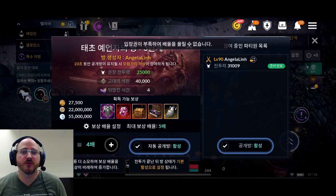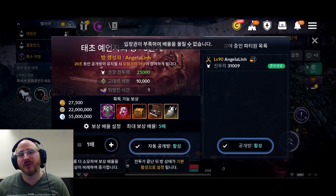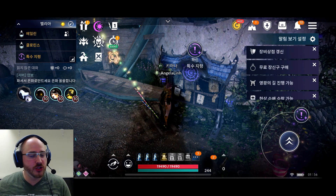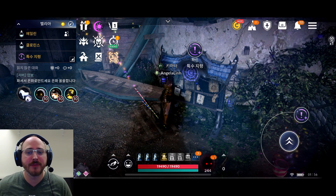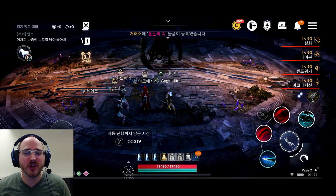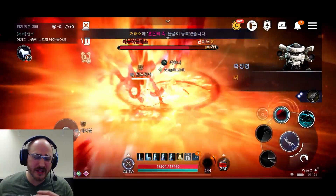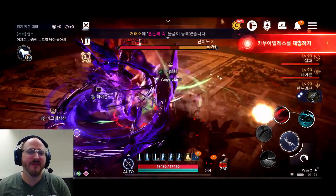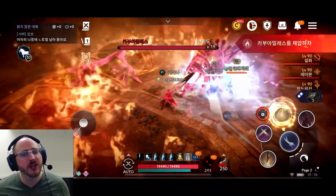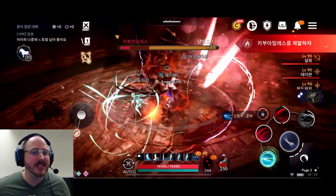Angela enters the Primordial Ancient Ruins once at level one to show us what the base-level rewards look like. You could enter multiple times — two, three, or four times — depending on how many Ancient Tabs you have, since each entry costs 10,000 Ancient Tabs. Number one requirement: you have to have your Knowledge at level 100 just to enter. I strongly recommend getting there.